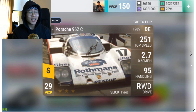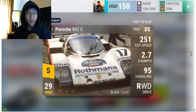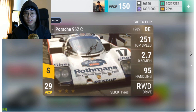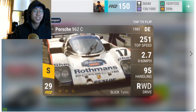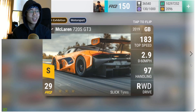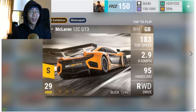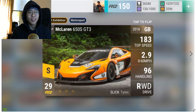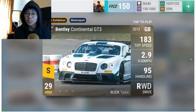Moving on to the Porsche 962C — one of the best legendaries in the game, aged like a fine wine. There have been so many updates since I last reviewed this pack but the 962C is still up there with the best legendaries: 2.7 0-60, 95 handling, 251 top speed, rear wheel drive, slick tires, and an insane MRA. Moving on, here are the new boys: the McLaren 720S GT3, the 650S GT3, the 12C GT3 at RQ2995, 2996, and 2997, and then the Bentley Continental GT3 at RQ2995.